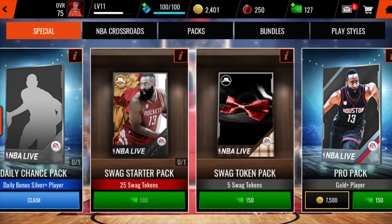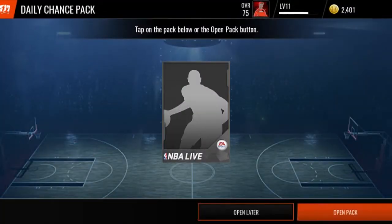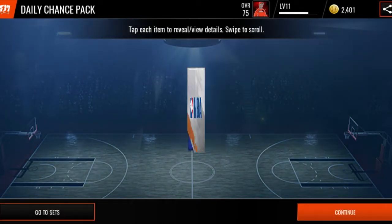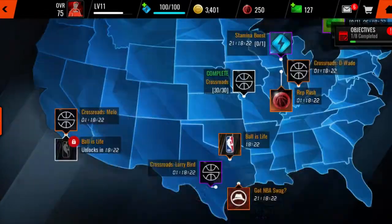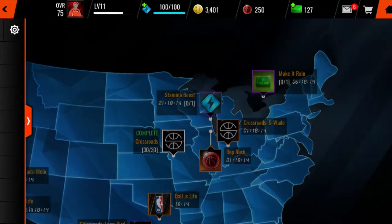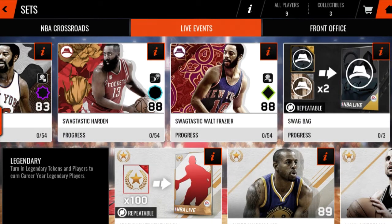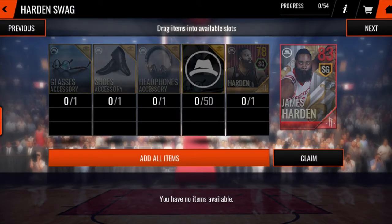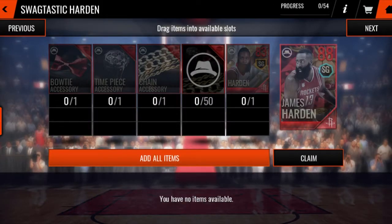They give you a swag token pack — card swag. That is dope. They're loving the boy James Harden Nation. Let's go ahead and open our daily chance pack — we got a silver. Just to run it back one more time: make sure y'all do these live events, reboot your stamina every time you get the opportunity to, and throw your collectibles into the set until you get that gold. Then start getting those accessories. Once you go into this set, you get the 83 overall with the 50 collectibles, along with the shoe, the closet, and the headphones. Then after that, of course, you go on to the Masters — you need the bow tie, the timepiece, the chain, the 50 collectibles, and the other elite.